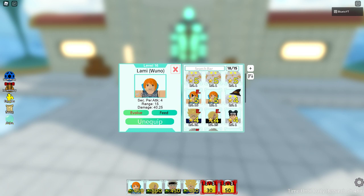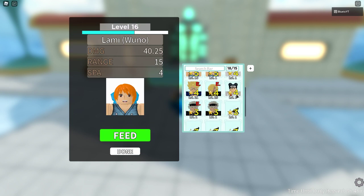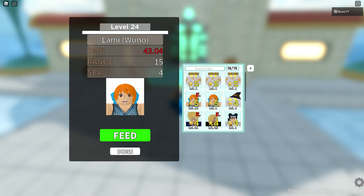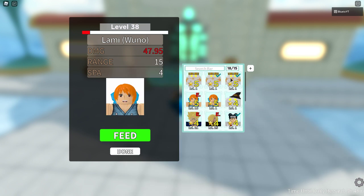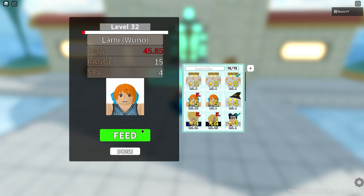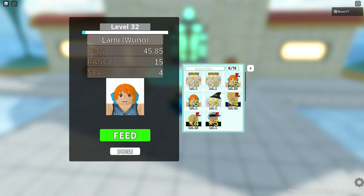I don't remember how you delete towers or units or whatever you want to call them. So let's just feed my best one — this is my best one right now. Let's feed them with this. I'm just going to take most of my towers just to get enough for that one, and I'm going to delete those two so I'll just have one left. Let's confirm. Let me keep two of them. Confirm.